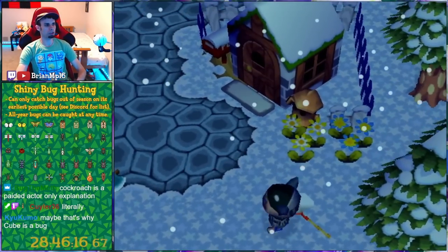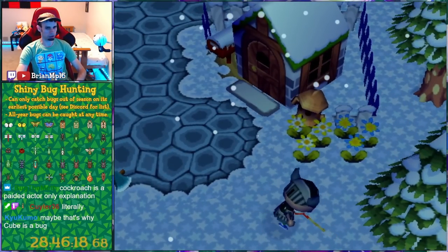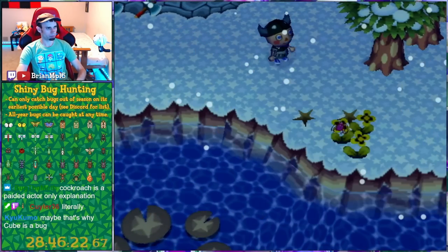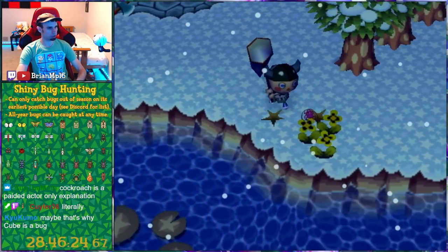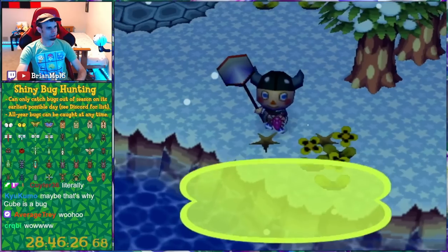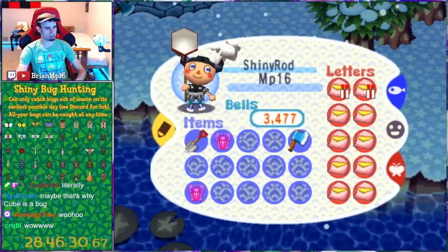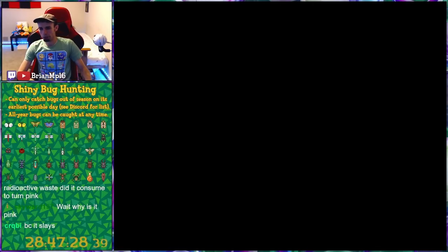Now let's get it on a flower. At some point I'll catch the shiny cockroach on a spoiled turnip as well — we can 100% all the locations to catch the shiny cockroach. There's our shiny cockroach on the flower. It exists. Alright, we can move on!